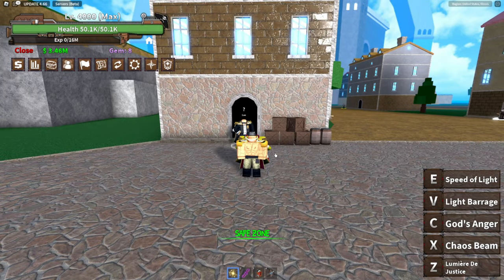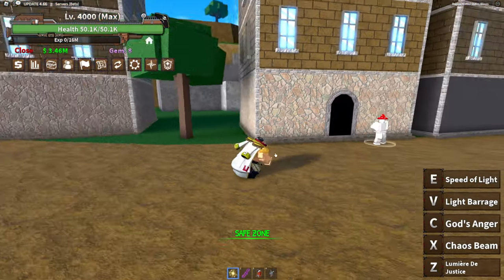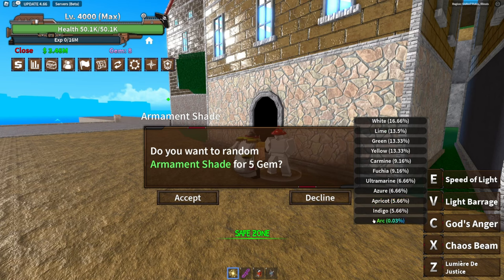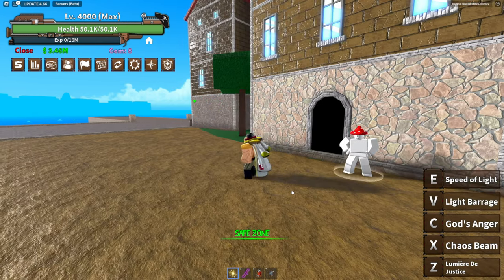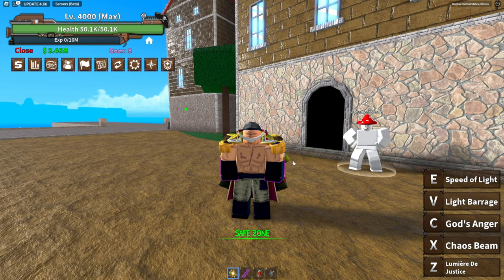By the way, if you're interested in customizing the color of your Armament Haki, you can find an Armament Shade seller right next to Lee. For just five gems, you can change the color to suit your preference. I've already acquired Armament Haki V2 and chosen the Indigo color to match my style. And that wraps up our guide on how to get Armament Haki V2 in King Legacy. I hope you found this tutorial helpful.